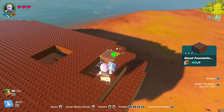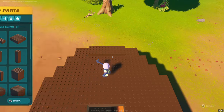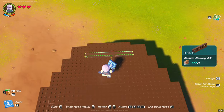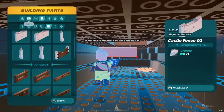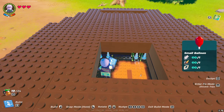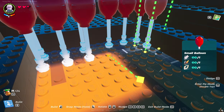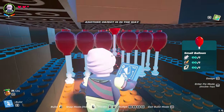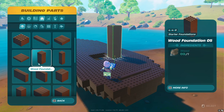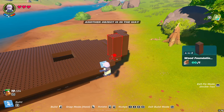Let's finish the deck. In the remaining space, we will put any fence with eight studs length. I put twelve small balloons under the stern. Let's make a superstructure over the stern — it will house the room with the rotary and main engines.